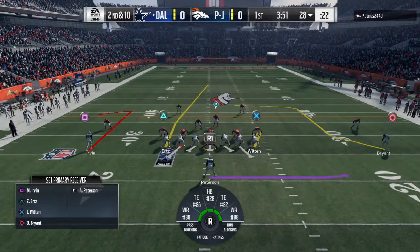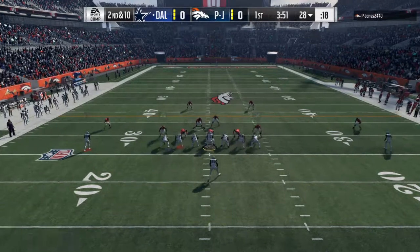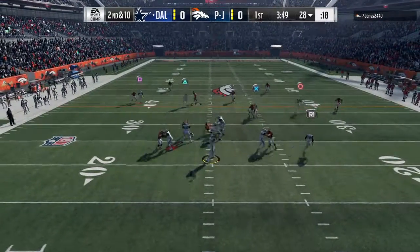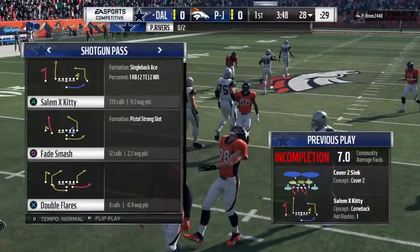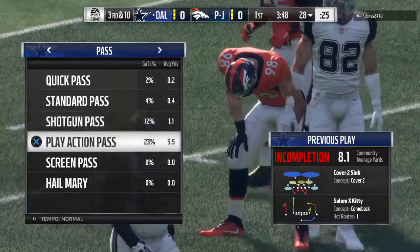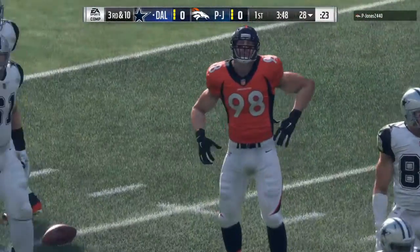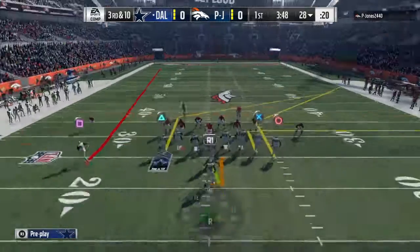One of the toughest things about playing defensive back is pattern reading, trying to figure out what they're doing. On that one, they had the fly descending the guy downfield with the end route accompanying it — what people call a dagger route — trying to hit the guy underneath after the clear out. They went for the guy on the fly, but incomplete.